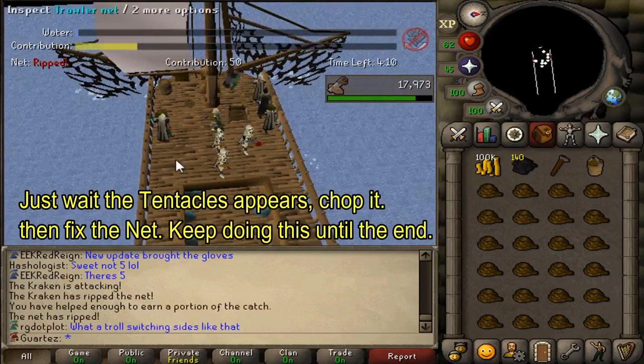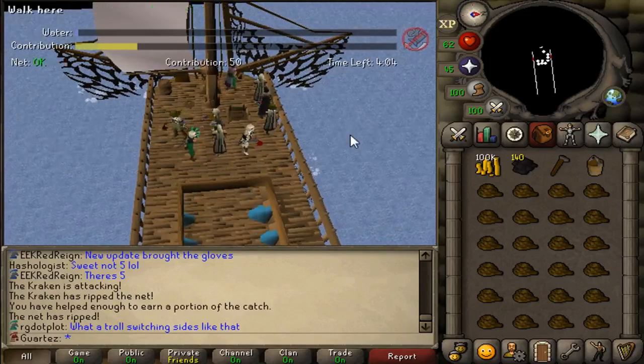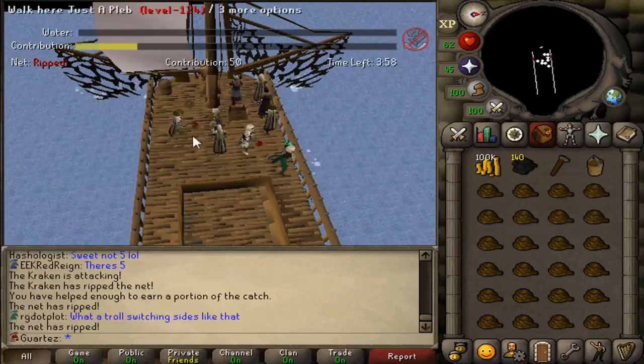When the monster appears, chop it. After you chop the monster you will get 20 contribution per monster. Then you're going to inspect the trawler net to fix it with the ropes you guys brought.